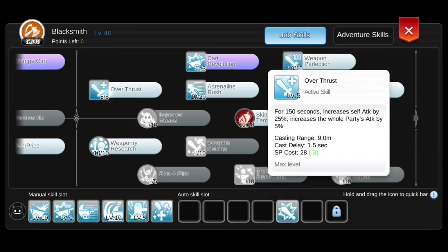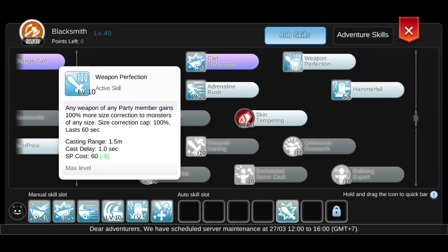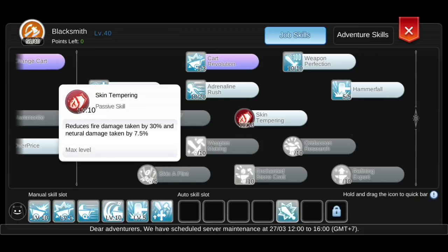For the Blacksmith tree, I have Lv. 5 Overtrust, Lv. 10 Adrenaline Rush, Lv. 10 Weapon Perfection, Lv. 5 Hammer Fall, Lv. 10 Skin Tempering, and Lv. 10 Weaponry Research.